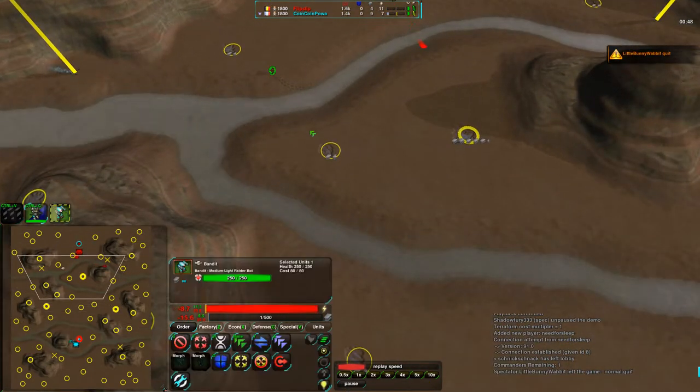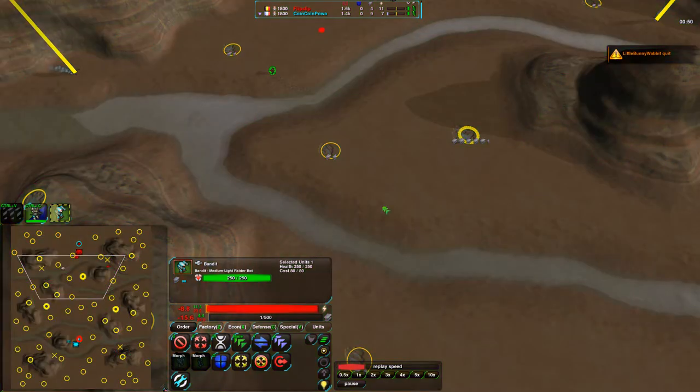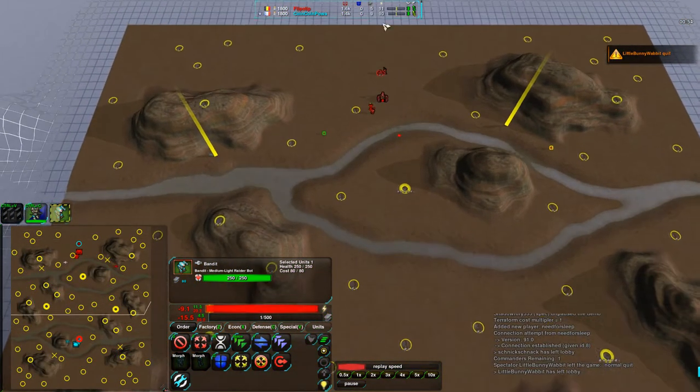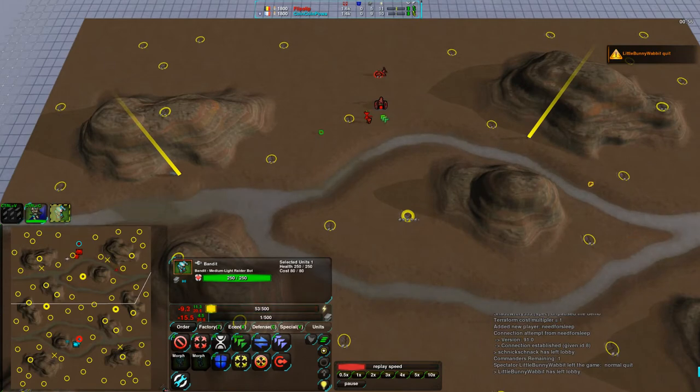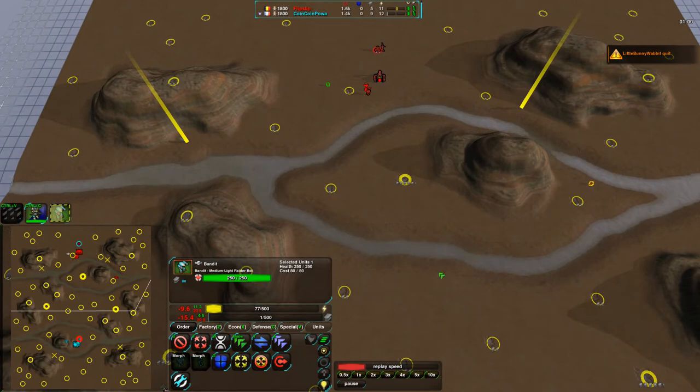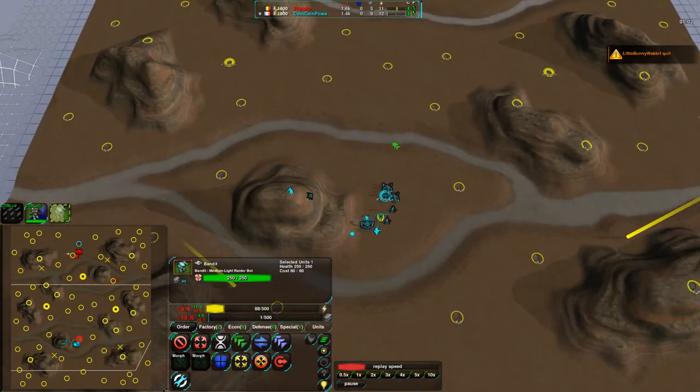The bots have no problem with the shallows, but it looks like Flipstep is a bit more concerned about making sure his units don't end up going too far away and not being able to protect him. He's more concerned about being attacked than figuring out what CoinCoinPower was up to.